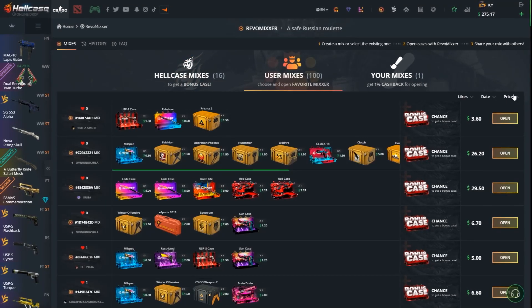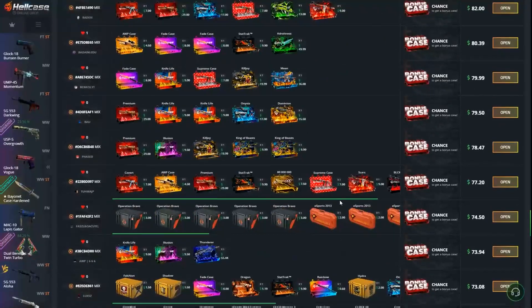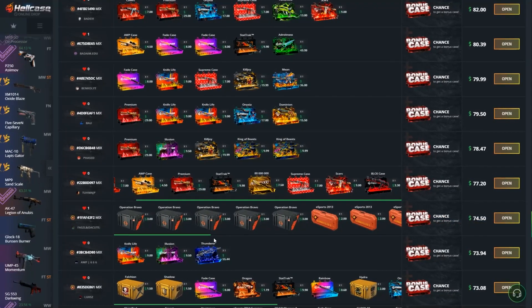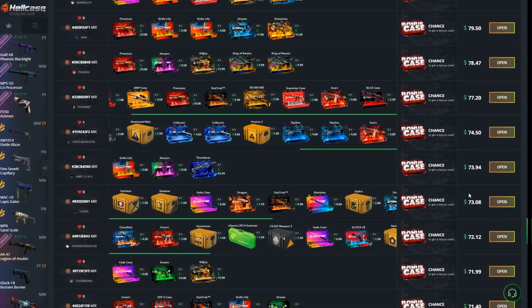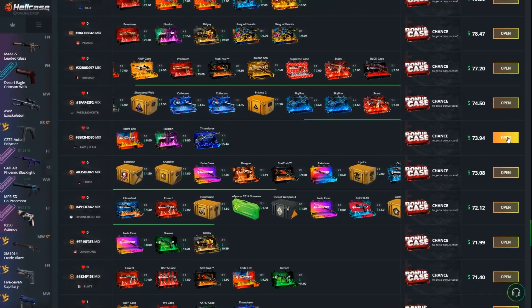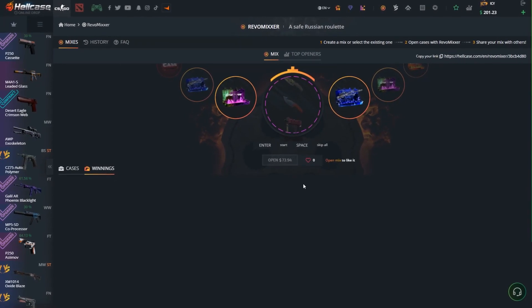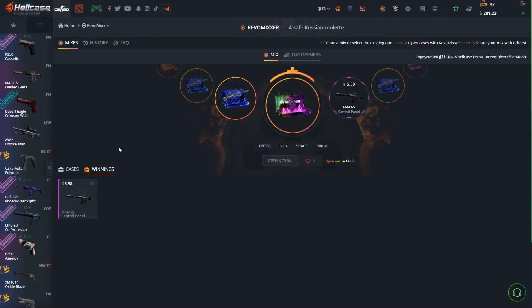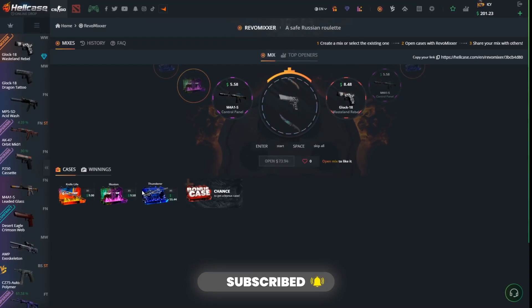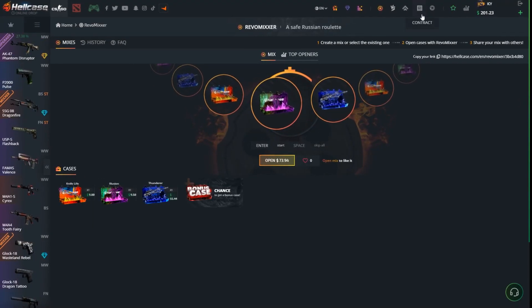We're going to go for a mixer that is like $70. Let's go — we're looking for one and there is one. We should go for the knife life in the bravo cases. The bar doesn't work — this one works. Let's go for something big, like this. $74. $55, boom — $5 skin. The illusion case, lost $1. And the most expensive one: Tandara case for $55 — we just lost half the money.